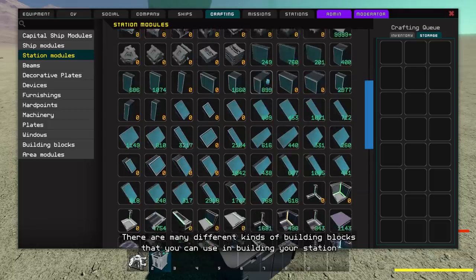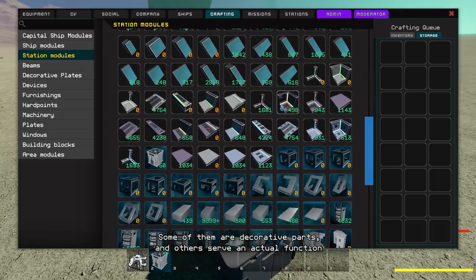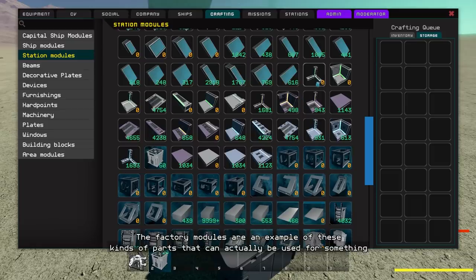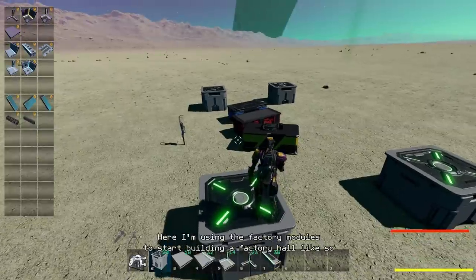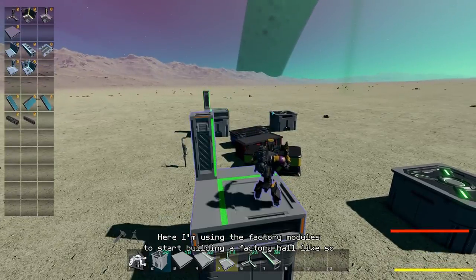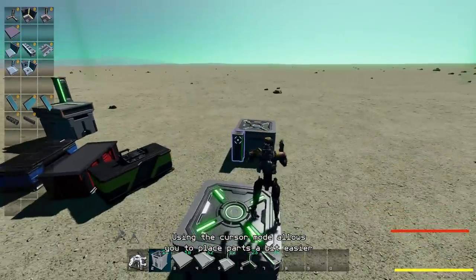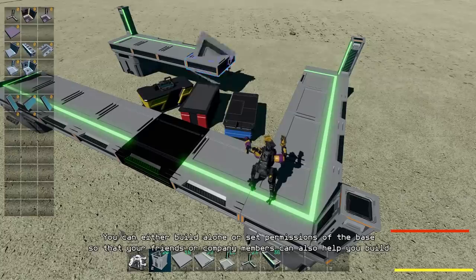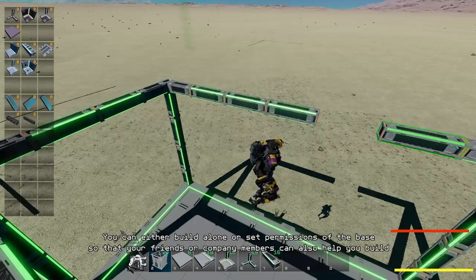There are many different kinds of building blocks that you can use in building your station. Some of them are decorative parts and others serve an actual function. The factory modules are an example of parts that can actually be used for something. Here I'm using the factory modules to start building a factory hall like so. Using the cursor mode allows you to place parts a bit easier. You can either build alone or set permissions of the base so that your friends or company members can also help you build.